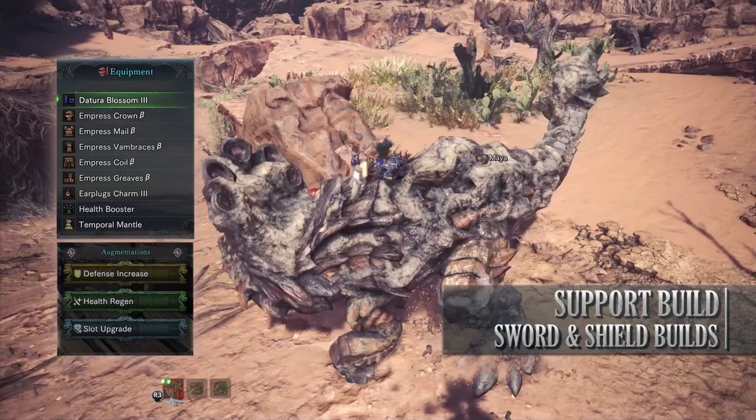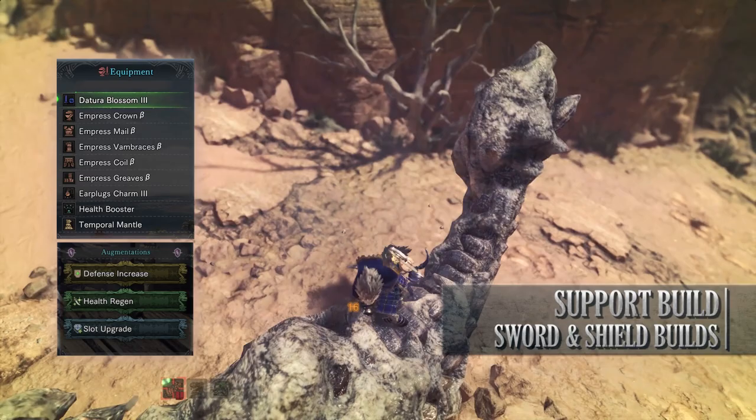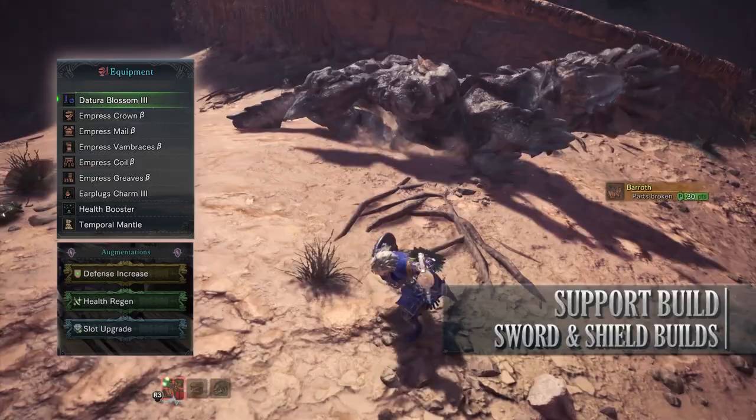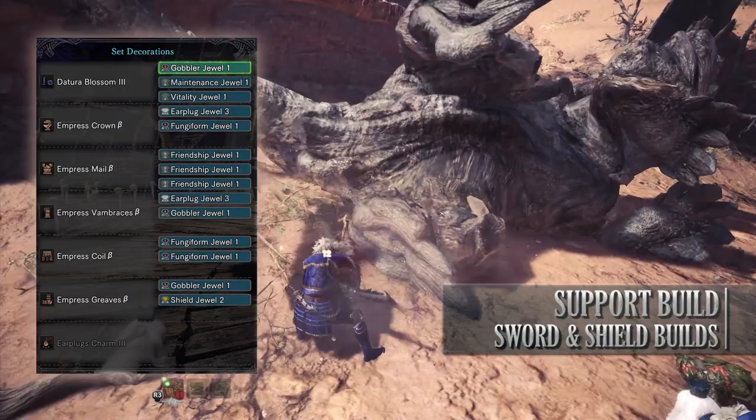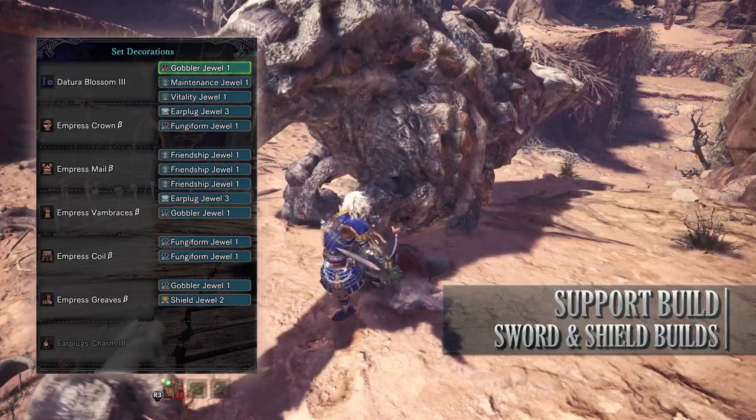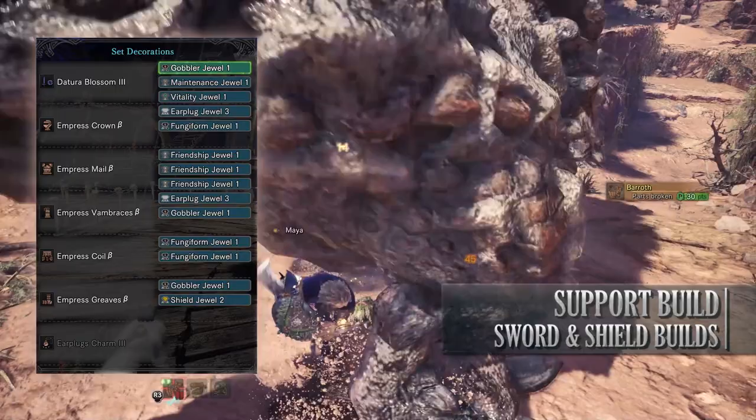I've also gone for an Earplug Charm 3 and for my weapon I'm using the Teostra Blossom 3. This has a slot upgrade augmentation on it, and I went with a defense and health regen augmentation to add survivability to the build. As for the jewels: I've added Earplug jewels to max out the Earplug skill, then Friendship jewels to max out the Wide Range skill — which is vital for support builds as this means everyone will be affected by your potions.